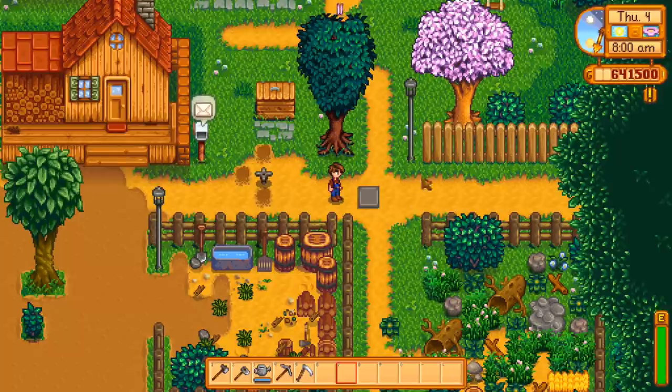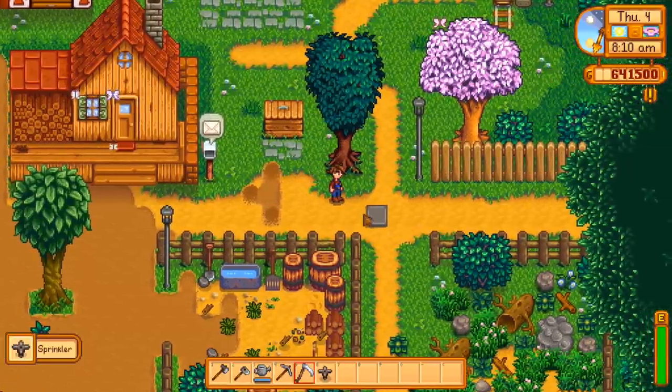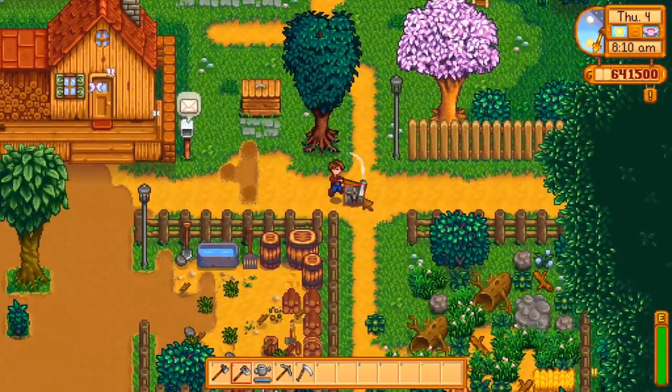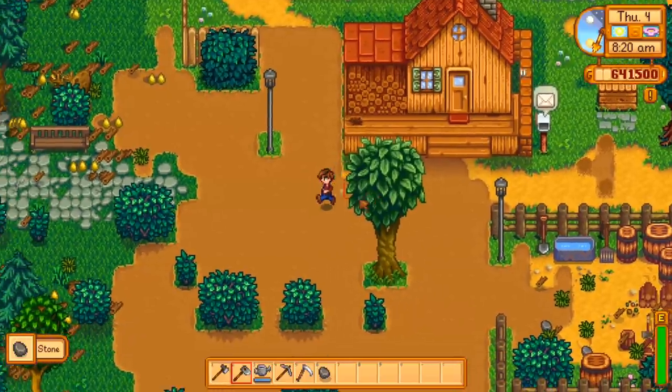A cool trick: if you lay a piece of floor down in your field, you can place a sprinkler on top of it and then you can't hoe it up again accidentally. That will save you a lot of time and trouble, especially if you have an upgraded hoe that can hoe a large amount of space at once.